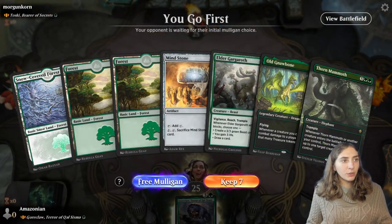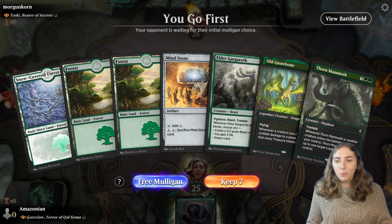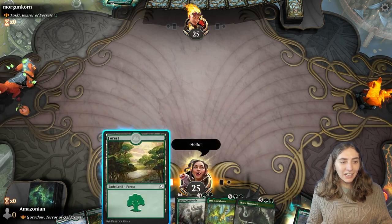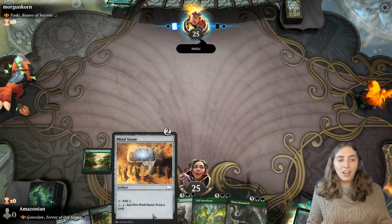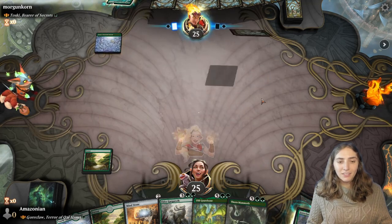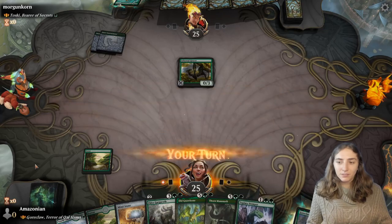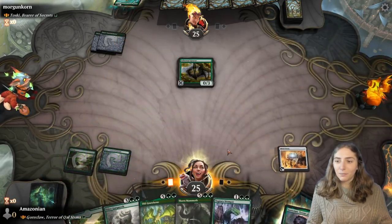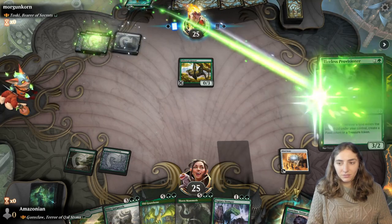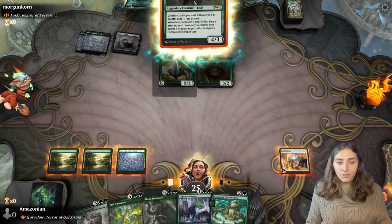Green on green on green on green. It's Tusky, Bearer of Secrets — the squirrel who draws cards. Hey, wait a minute — I know our opponent! That's Morgancorn! Morgancorn is a regular in my chat — always nice to run into somebody in the queue. Alright, Morgancorn, let me hit you with a high there — and a forest! I kept this hand because it's got ramp that allows me to play Goreclaw on turn three. They're emoting — let me hit them right back. Oh no, ramp! Mind Stone. Time for Goreclaw!